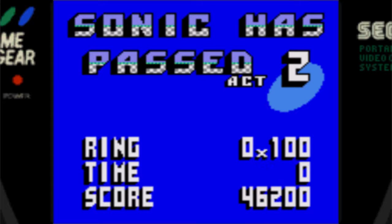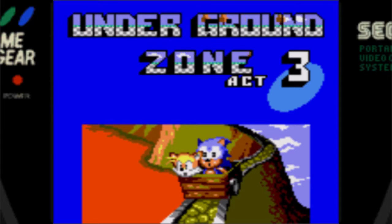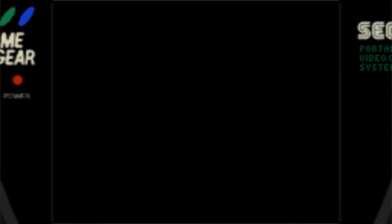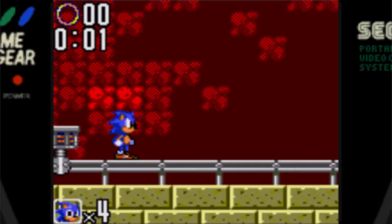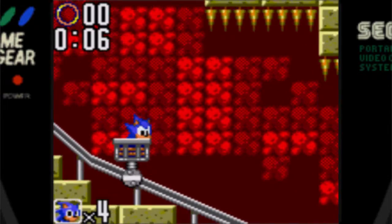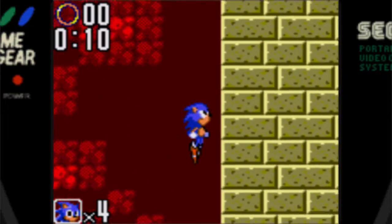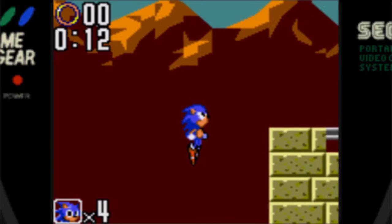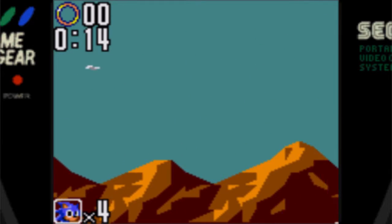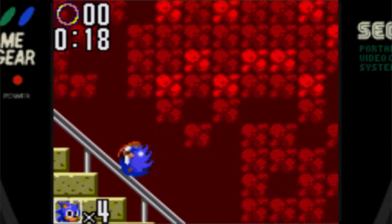Underground Zone is actually not that bad of an area. The only real source of difficulty is the Boss Act 3. Like Sonic 1 on the Game Gear, this game follows a three-act-per-zone structure. However, like Sonic 1, the third act is usually shorter and almost always devoid of enemies — it's usually just you and the boss. Also like Sonic 1 on Game Gear, you get no rings in the boss act, so this can be dangerous.